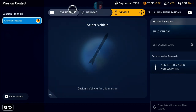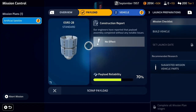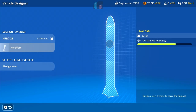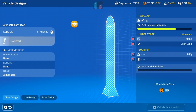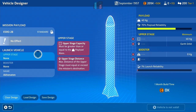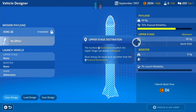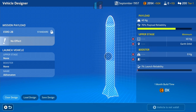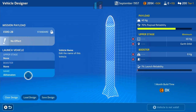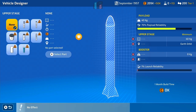Now we've got the payload built, you can see the mission steps at the top: overview, payload (which we built), and now the vehicle. We need to get the payload into the sky — it weighs 40 kilograms — so we're going to design a new launch vehicle. It's two stages: an upper stage and a booster. The crosses indicate the rocket isn't good enough yet to carry the payload, but that's because we haven't selected any parts. You can also rename the rocket yourself — this one's been randomly named Akhenaten, which of course I can't pronounce.